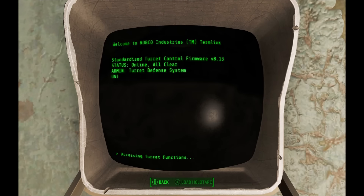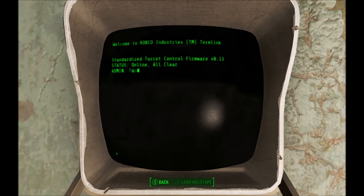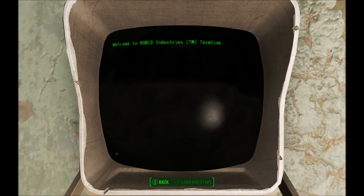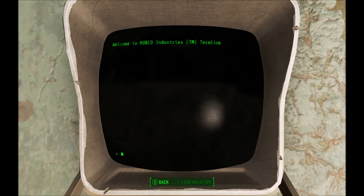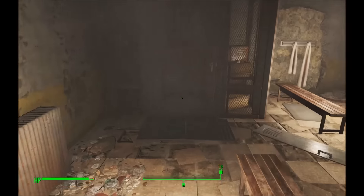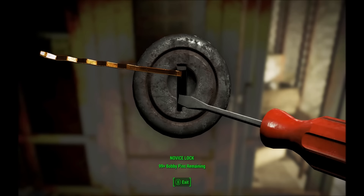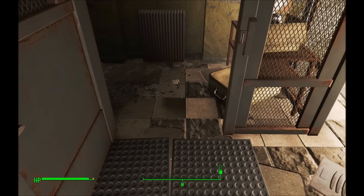Turret control. About your defense system - I'll just deactivate it. Shutting it down. Excellent. Remote door control - come on. What's going on? We've got a problem. Why isn't it going? It didn't give me the option to open it. What the hell? I want to open this remote door. Now it's novice? I don't know what's going on. I assumed hacking that terminal meant I could unlock this door, but I don't understand what the deal is. I'm wondering how Nick's abilities level up - does it mean if I gain levels?